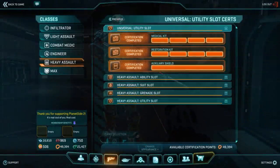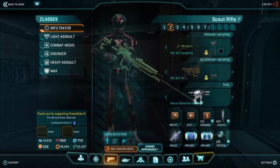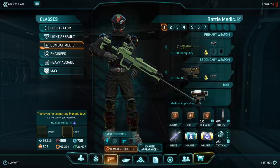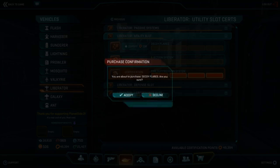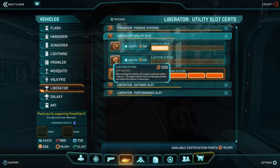Why is the currency called certs? Its primary use is to increase the capabilities of your soldier — add abilities, add equipment, etc. The idea is you become certified to use C4, an advanced medical tool, or an adrenaline shield. Here I am certifying the use of decoy flares on my liberator.